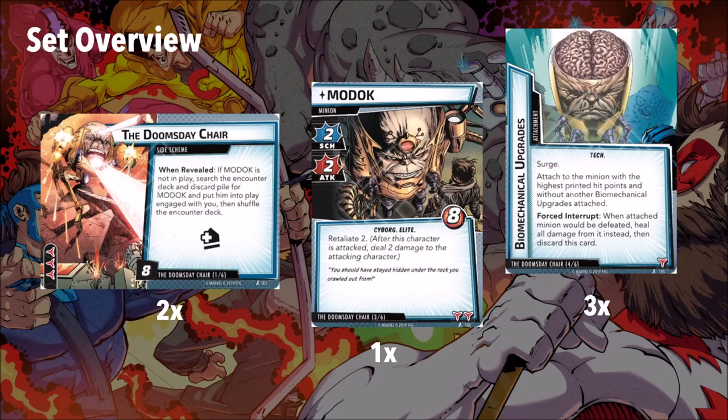One of my tips about Doomsday Chair is if you could just use that eight threat on the main scheme, it might be a better use of your thwarting potential.